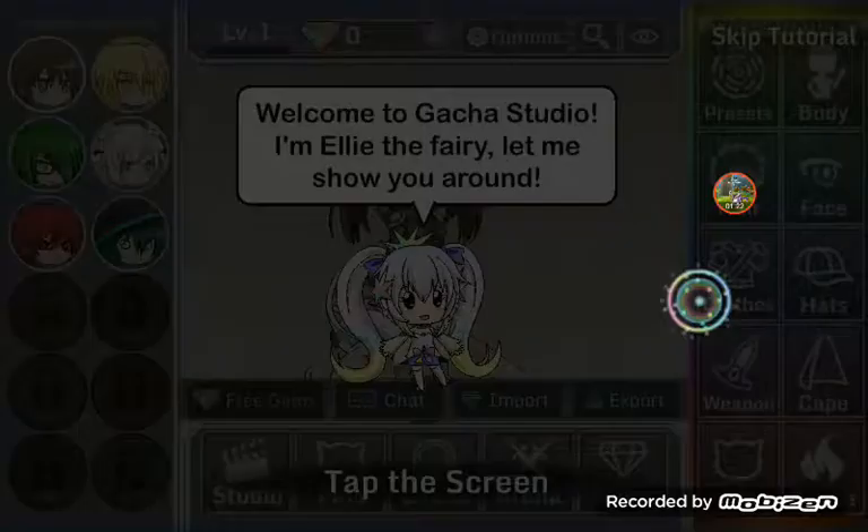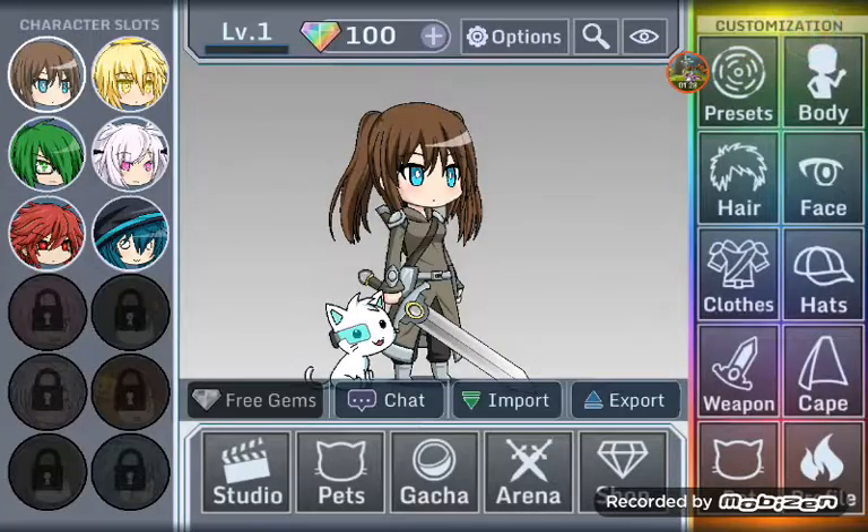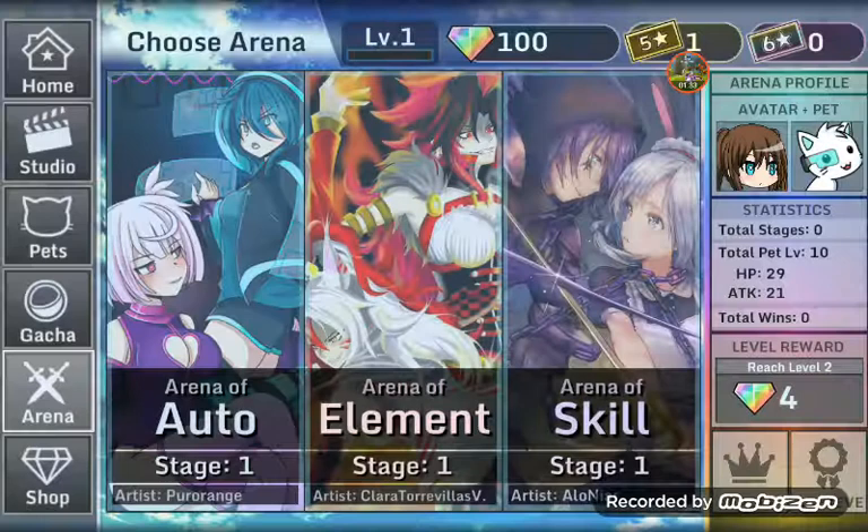Ignore that. You want to skip the tutorial. Then you want to go to — not area — I'm gonna go to the pets or the gacha.